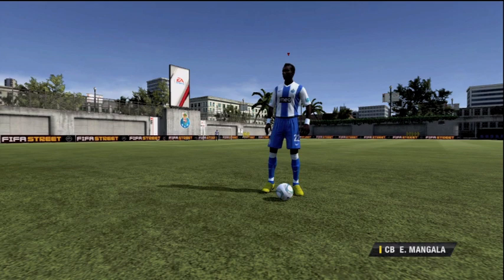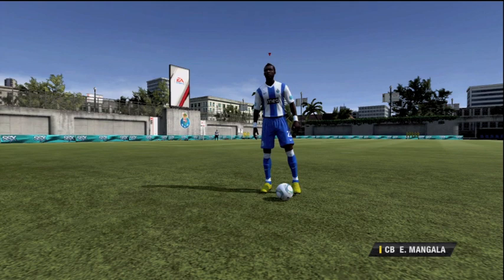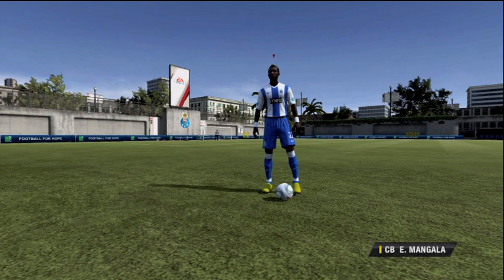I thought I'd just open your eyes to this guy — he's an absolute tank. Like I said, he reminds me a lot of Thiago Silva. He's like a cheaper version of him, pretty much, but he's a 6'2 monster and he does the job for me. Thanks a lot guys for watching — I'll just let you guys enjoy Mangala's swagger as he stands there on the pitch. If you could leave a rating that'd be awesome, and leave a comment on who your favourite center back is as well. Thanks a lot and I'll see you all later.